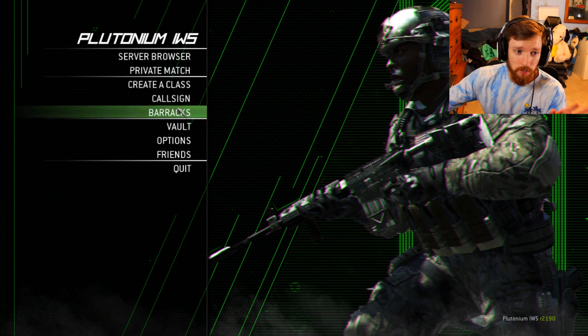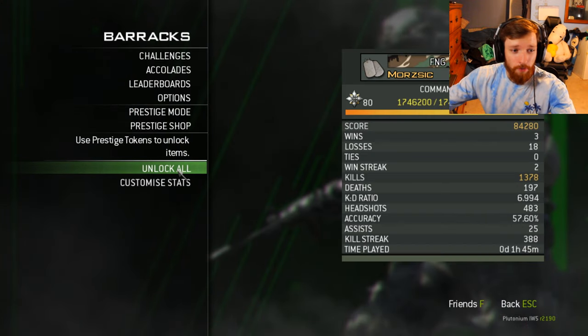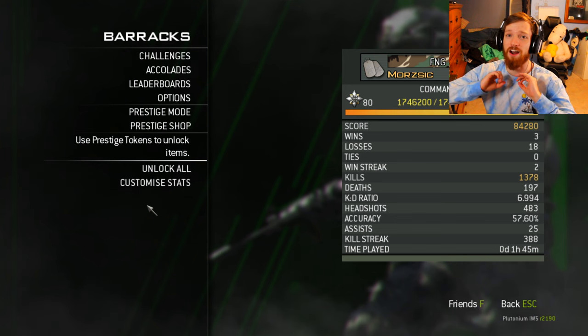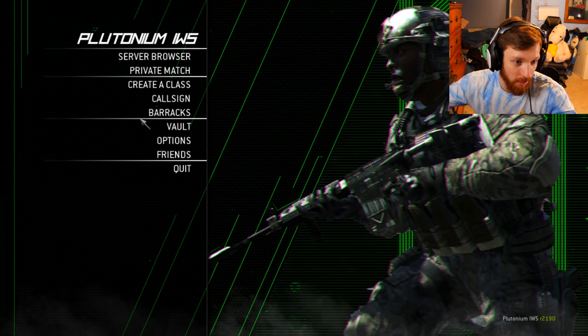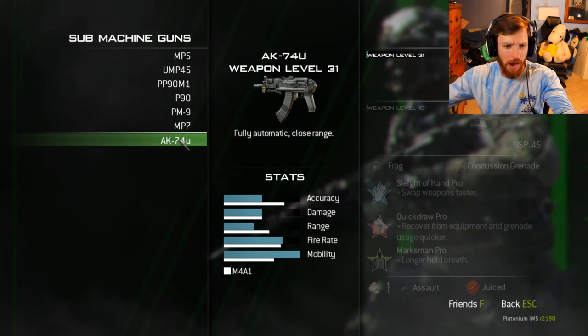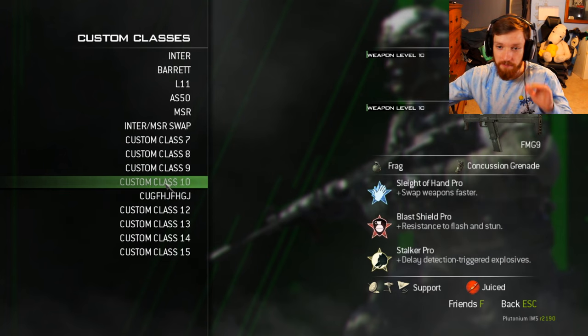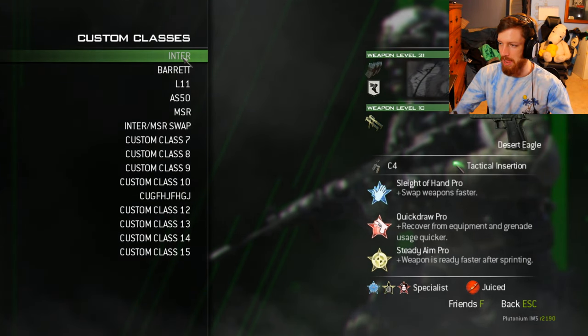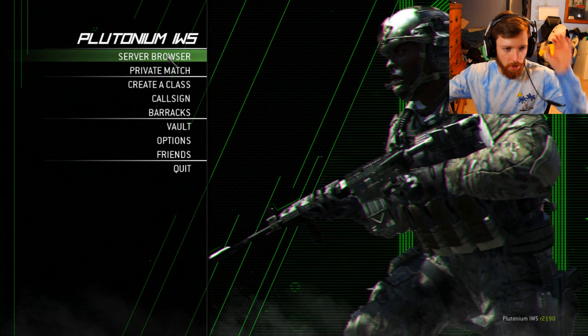In Plutonium there's a beautiful thing you can do which is unlock all — they just let you go free, you don't have to play at all before you have everything. We already did that and got all these classes. They added the Intervention from MW2 and the AK-74U — those are the only two added guns that I found.